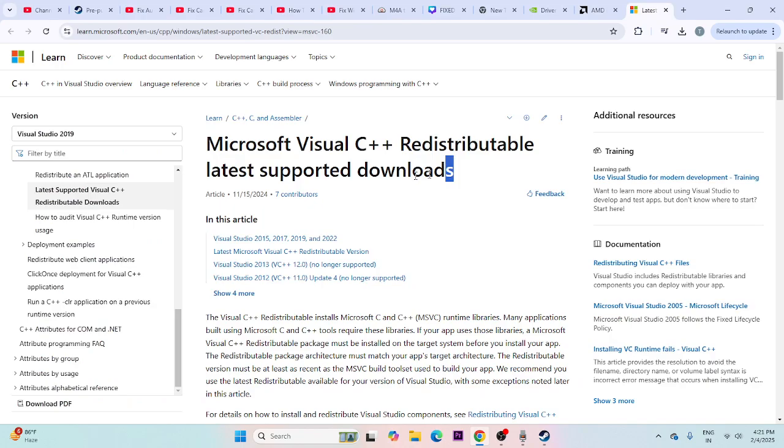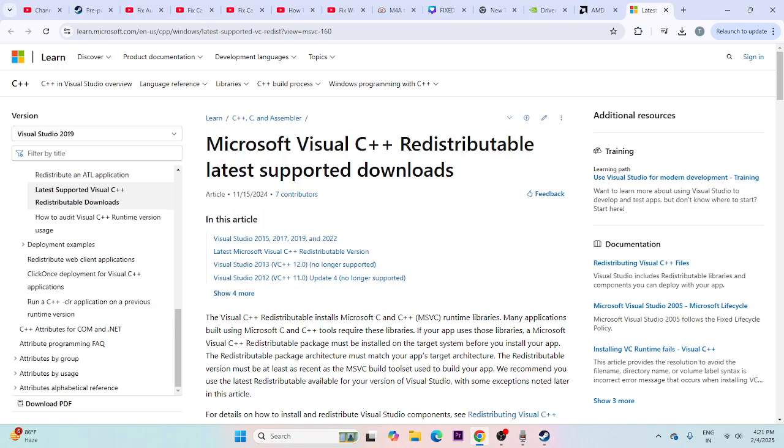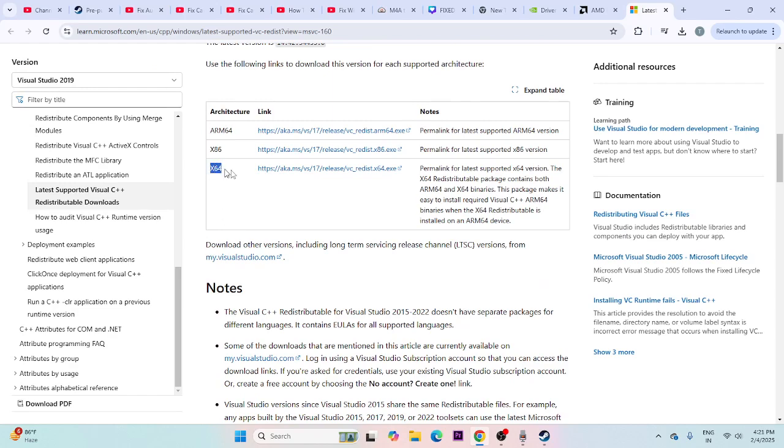Also install the Microsoft Visual C++ redistributables, as this has fixed the issue for many users. Download the version matching your system architecture — x64 or x86 — and install it.